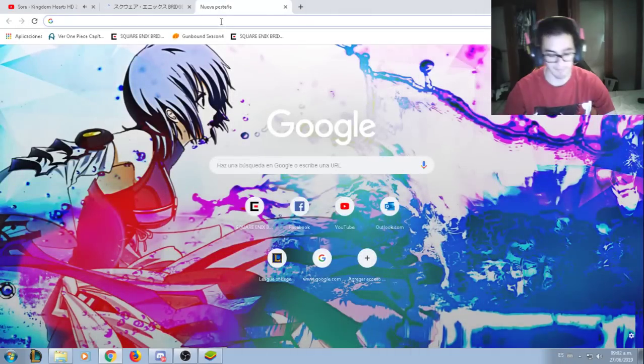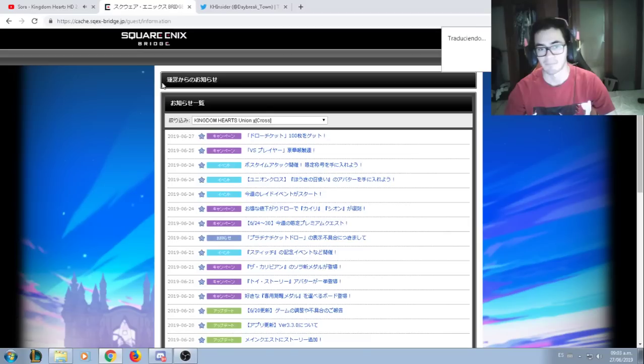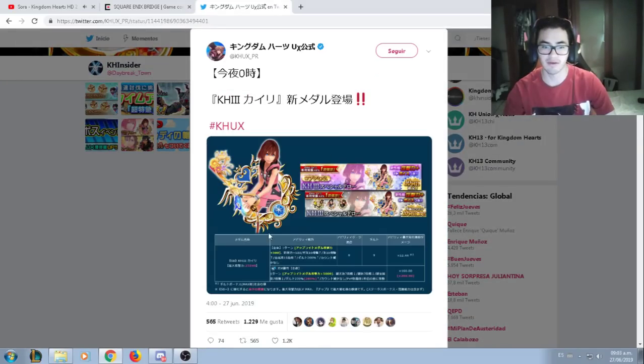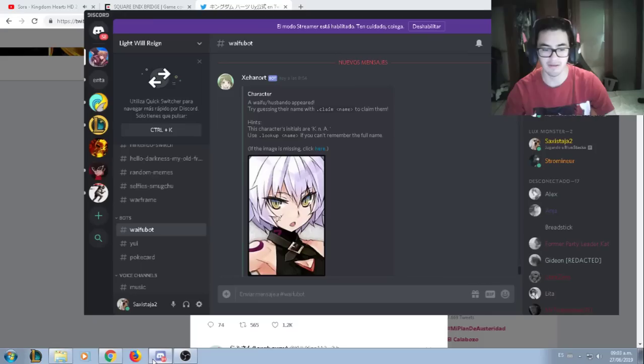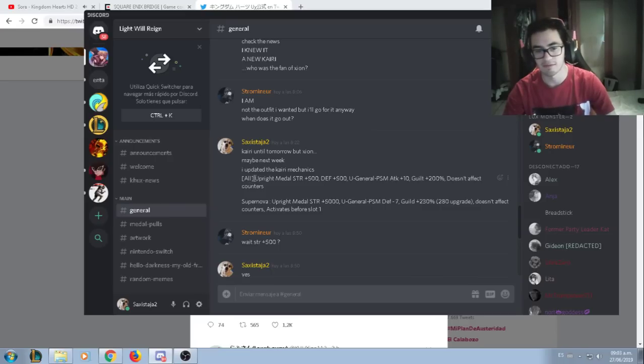There's one thing I want to talk about — the new Kingdom Hearts banner. We're actually going to get a new Kairi. It's Kingdom Hearts 3 Supernova Kairi B. They have a new mechanic. Upright metal will give you strength for 500, defense for 500, and upright general power speed magic attack for 10, guild damage for 200. Doesn't affect any counters. Supernova will give you upright metal strength for 5,000, upright general power speed magic defense for minus 7, and guild for 230 — 280 upgraded. Doesn't counter, activates before slot 1.